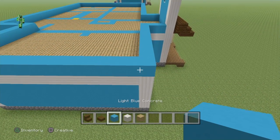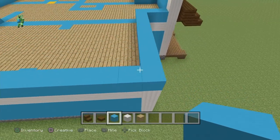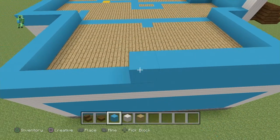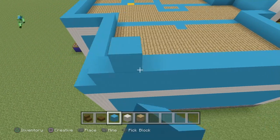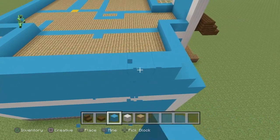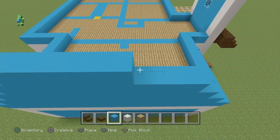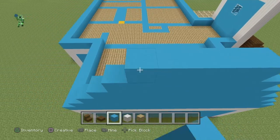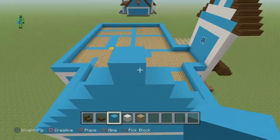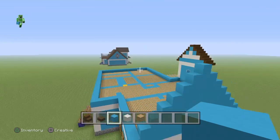The next part is fairly simple. Grab some light blue concrete and on the left side of the building, build another pyramid, leaving one block spaces in between. When you get to the top, the very tip should be just one block. That's how you know everything lines up.